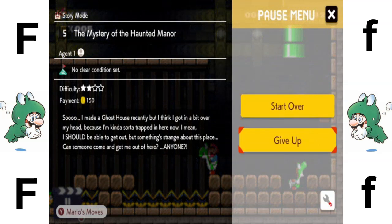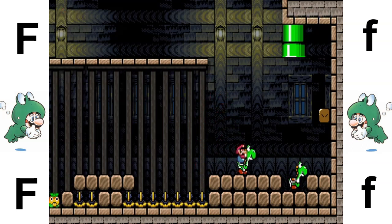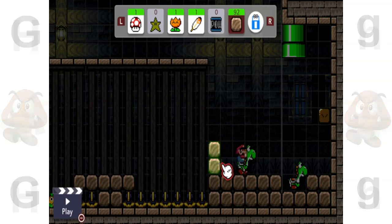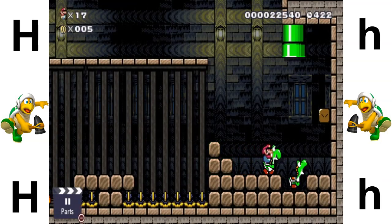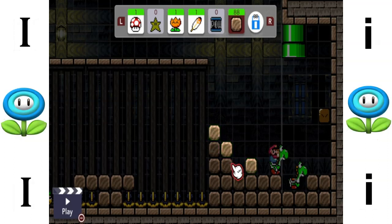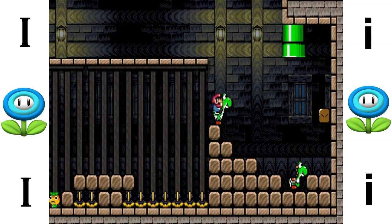F is for frog costume. G is for Goomba. H is for hammer. I is for ice flower.